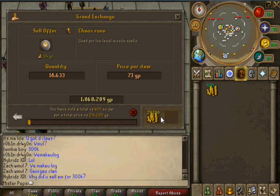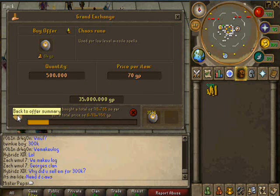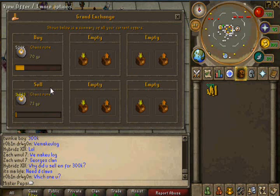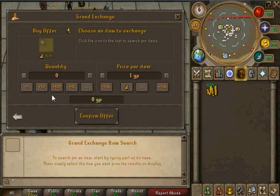Alright, and they are starting to sell. Now, a way that you can tell if an item is being flipped or able to be flipped is you go ahead and type in an item.